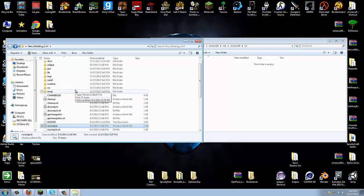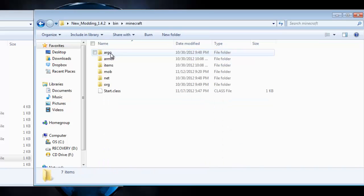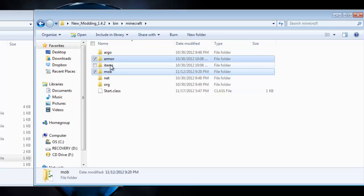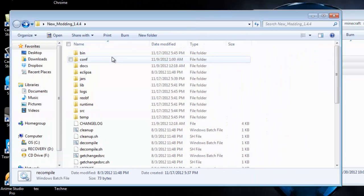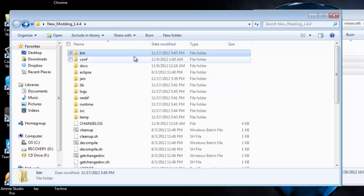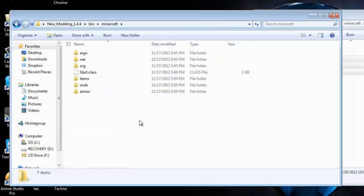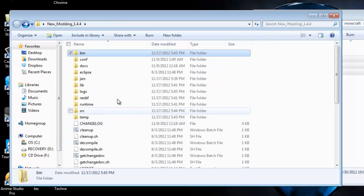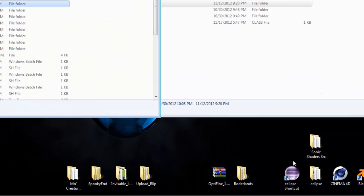Once recompile is done and says 'press any key to continue,' your source is now in your new moddings folder. But we can't forget our pictures. Go to your old moddings folder, 1.4.2, go to bin, then minecraft, and copy over your armor, items, and mob textures we created — hold Control, select all of them, right-click, and copy. You will paste those into your new moddings folder's bin/minecraft directory.